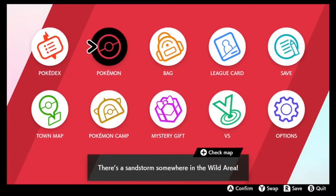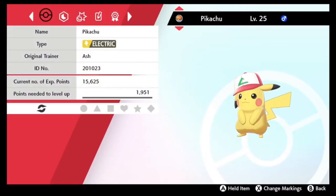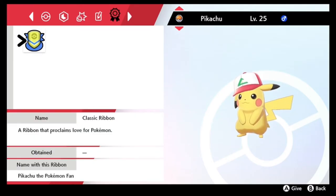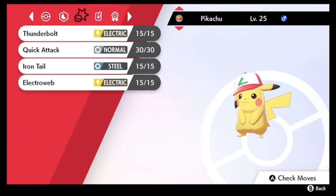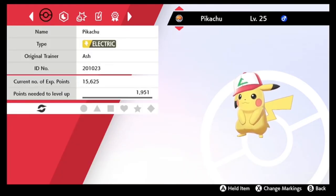Let's check out this beautiful Pokemon. There it is, level 25. It's from Ash Ketchum himself — Hardy Nature from a Pokemon TV program. It's got the ribbon, a program's love for Pokemon, which I love. It's got Thunderbolt, Quick Attack, Iron Tail, and Electroweb from the new season of Pokemon Journeys — those are the moves Pikachu uses. So it's a neutral Hardy nature.